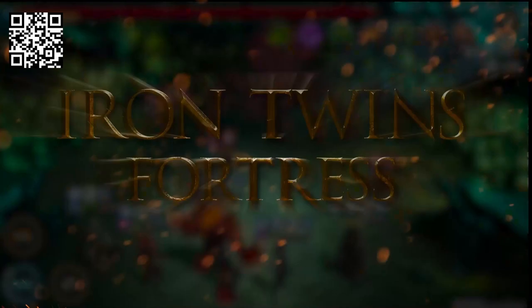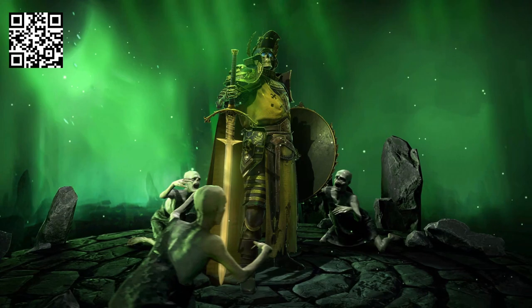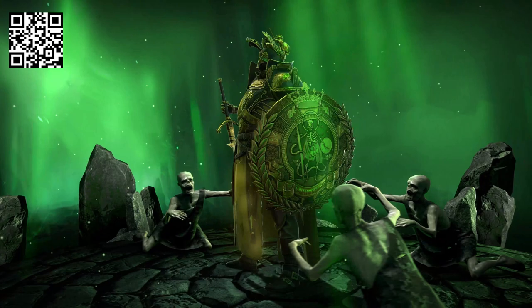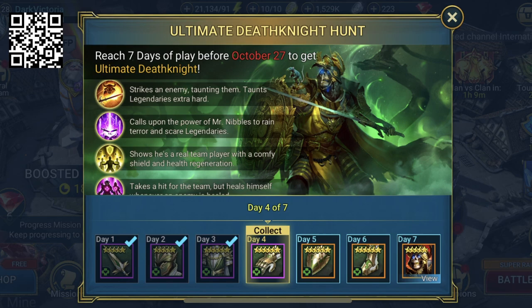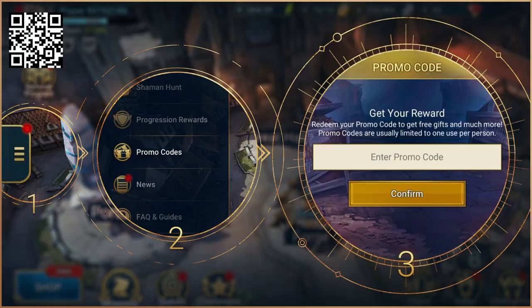This month, Raid has released a giant new feature called Awakening, plus a brutal new dungeon — the Iron Twins Fortress. The big news is that Raid just released a super-powered legendary version of everybody's favorite champion, Death Knight. The whole Raid community has been waiting for this, and everyone can get Ultimate Death Knight for free just by logging in and playing Raid Shadow Legends for seven days between now and October 27th.